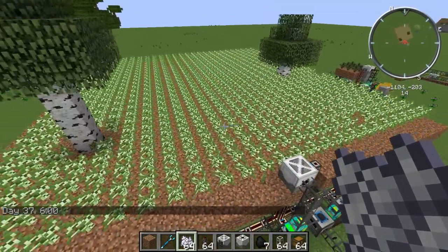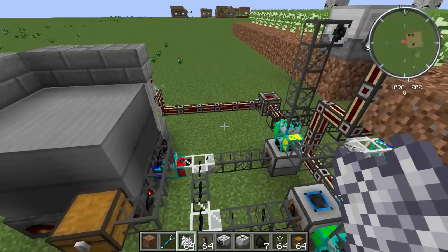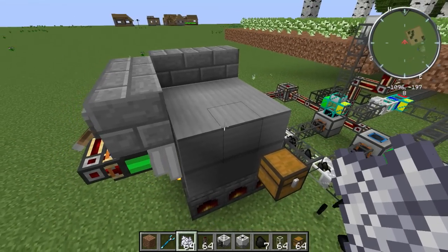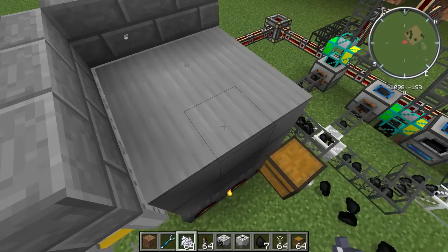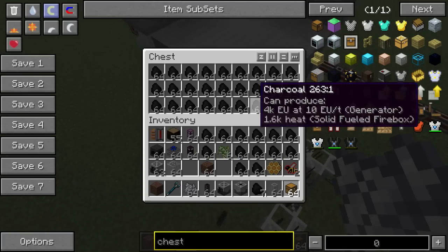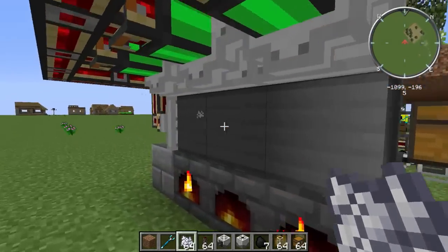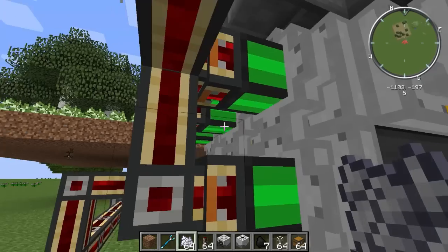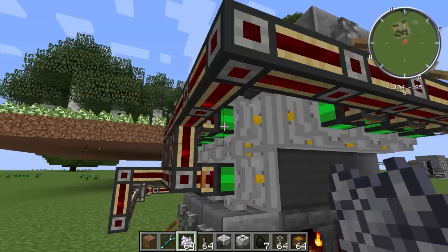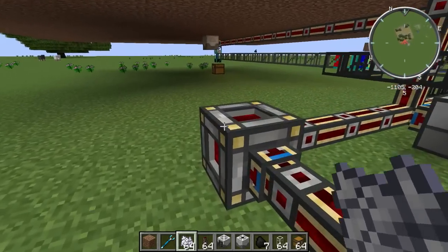There goes one tree. Another. Another. This machine here actually pumps out so much charcoal that not even a three-by-three steam boiler can handle all the coal that goes into it, and even this chest is full. So you can imagine you could pump this stuff into more engines to create a massive output. At the moment these industrial engines are doing eight MJ each, so they're doing about seventy Minecraft Joules output total. This one's going to be full pretty soon.